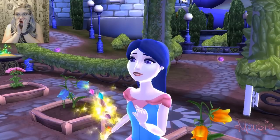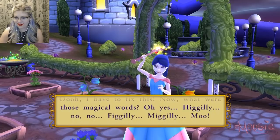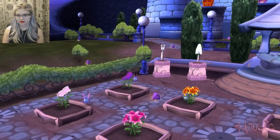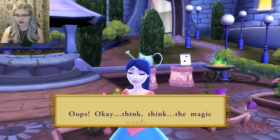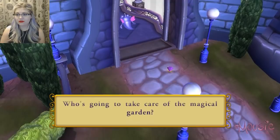Oh, I have to fix this. Now, what were those magical words? Higgily? No! Figgily? No. Miggily Moo! Oh no! Think... the magic words. Hey! Where are you going? Get back here! Who's gonna take care of the magical girl? Oh no! Now they've blocked the entrance! I've got to find a way through. Maybe I should try some magic.